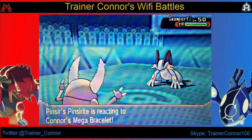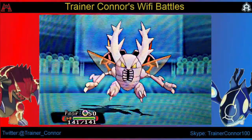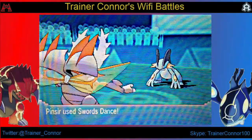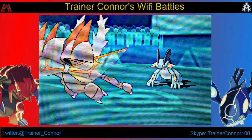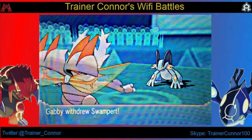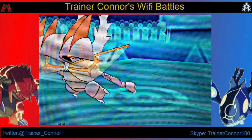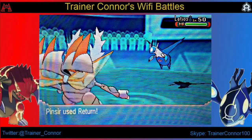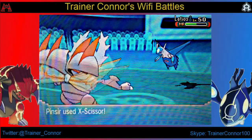My first opponent is starting out with potentially a Mega Swampert or just a regular old Swampert. I start out with my Mega Pinsir and go for Swords Dance. He goes for Earthquake — that actually worked out pretty well because now I have my Mega Pinsir speed and plus-two attack. He's forced to switch out, or he has Ice Punch. He goes with Lucario, and I actually hit that.